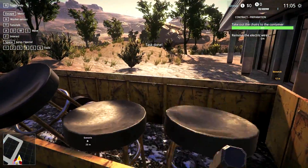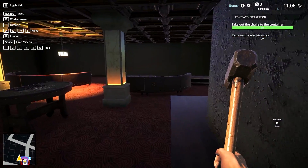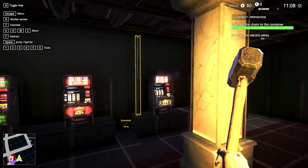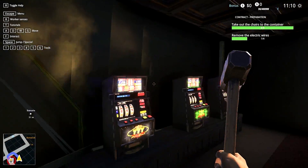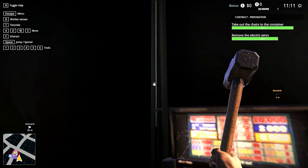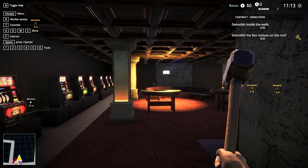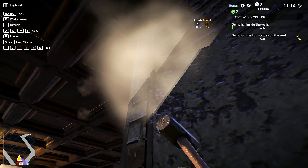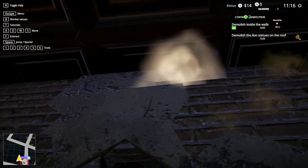This gives me the House Flipper vibes! Remove the electric wires - this might be a little bit tricky. Even if it gives me those vibes... okay, electric wires - I wouldn't have found this. Oh, interact - okay easy enough. Easy steady, Ivan's gonna be so proud! And demolish inside walls - 89 walls to demolish, you gotta be kidding me, it's gonna take me all day. If this is not House Flipper, I don't know what is!